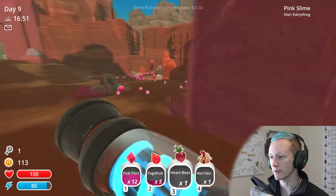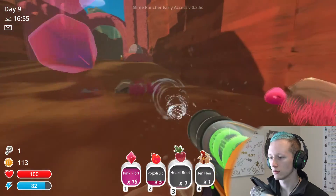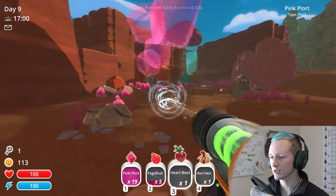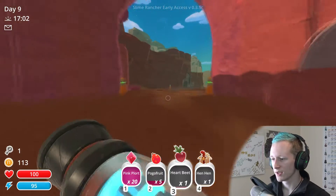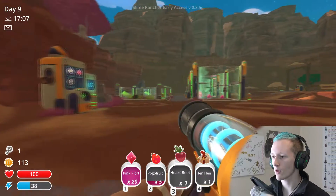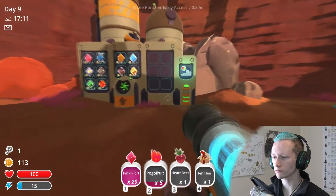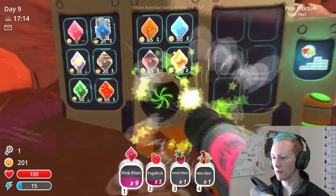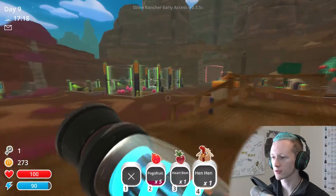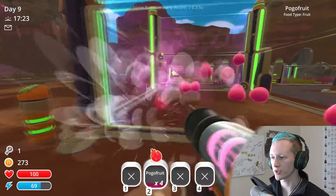Get out of my face, slimes! Come on — come home, it takes so long. Okay, so that's actually two missions down because I did get this. Now I need to just get the silo, which makes things a lot more convenient. Hen hens, I'm gonna feed you to the kitty cats. Goodbye.